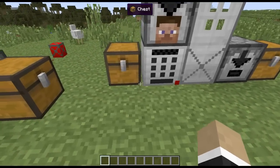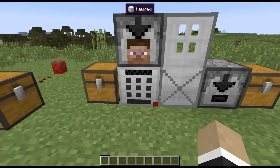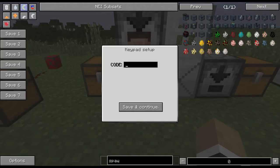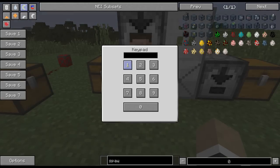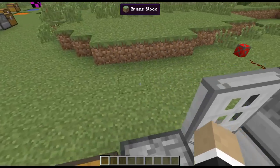Next up, we've got a bunch of different blocks you can use for security access — essentially to open doors and things. First off, we've got a keypad. When you place it down and right-click on it, it brings up a keypad setup window where you can enter the code — one two three four, a very insecure password that far too many people actually use. Don't use 1234 as your password. Save and continue, walk up to it, enter the code, and the door opens.